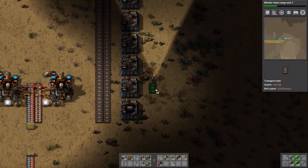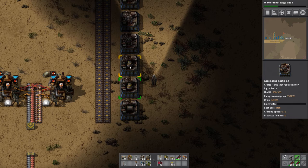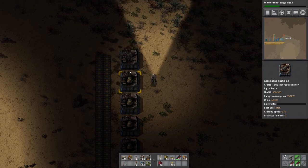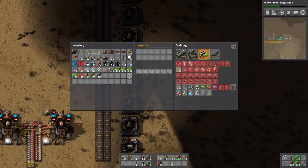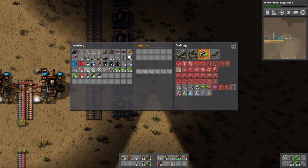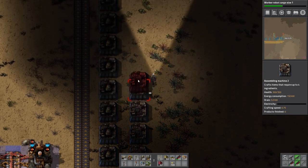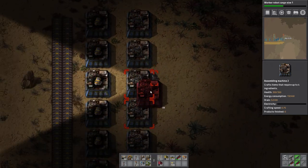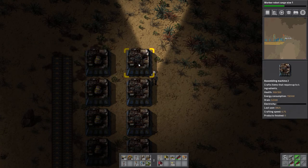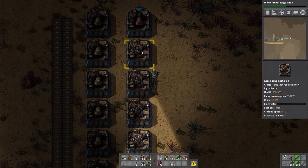These will be regular engines. Next we will want our electric engine units - I think we can just direct insert those. The regular engines will just direct insert into this plant, and this one requires lubricant.